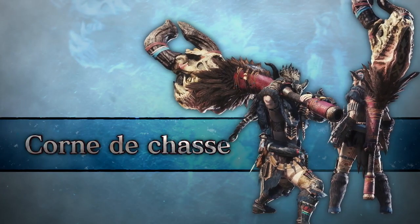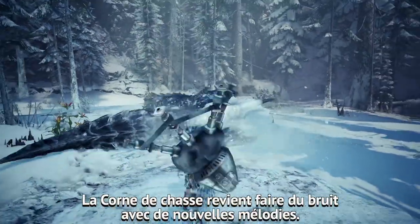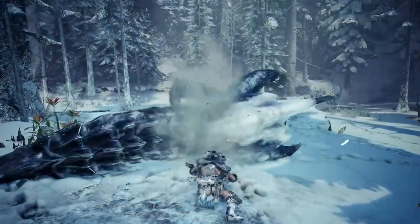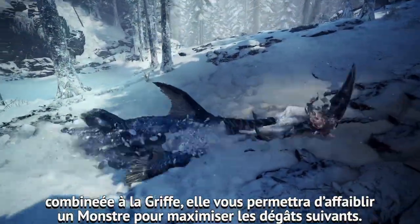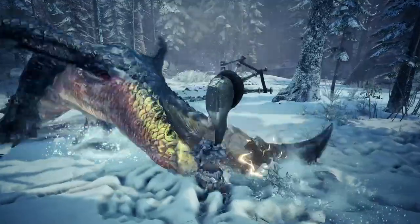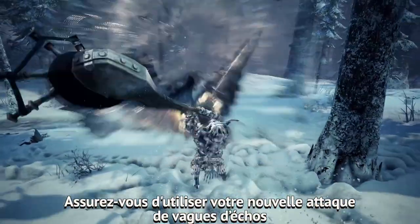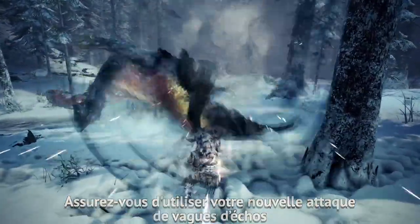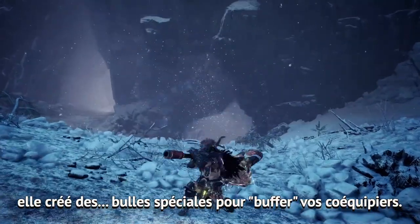Hunting Horn. The clarion with clout gains an orchestra full of new melodies to play around with. And of course, with the Clutch Claw, you can tenderize monster hide for more damage. Be sure to use your new Echo Waves attack — it buffs up your teammates with bubbles.